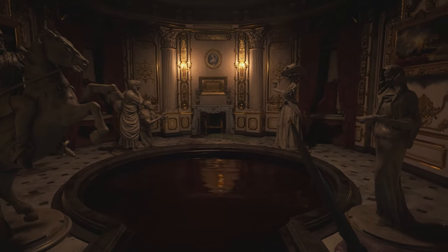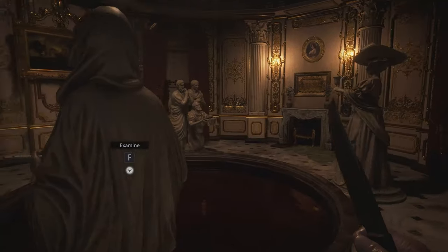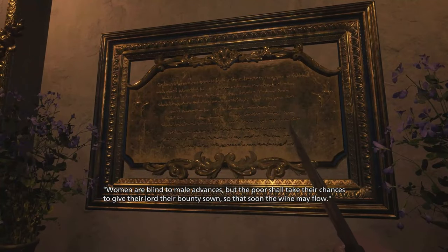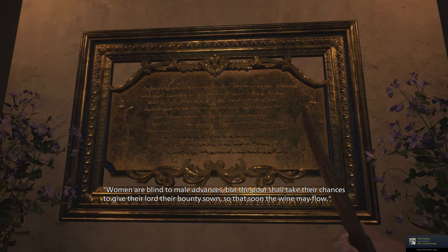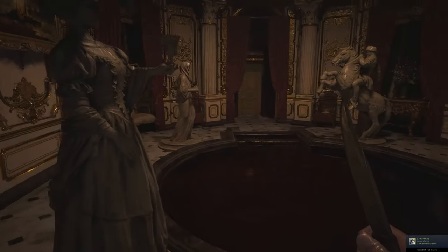This will appear just after you pass Lady Dimitrescu's room where she is crying about her daughter. You will find four statues in a room with a plate that says: 'Women are blind to male advances, but the poor shall take their chances, to give the lord their bounty zone so that soon the wine may flow.'